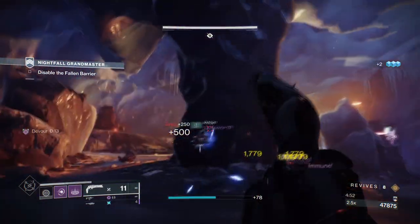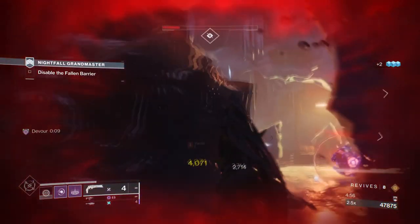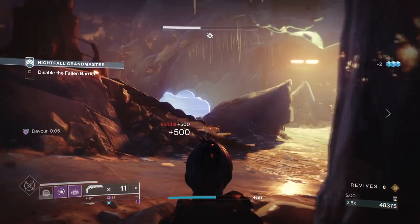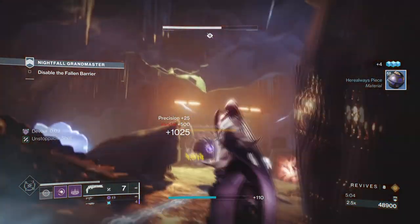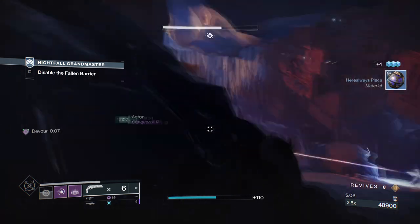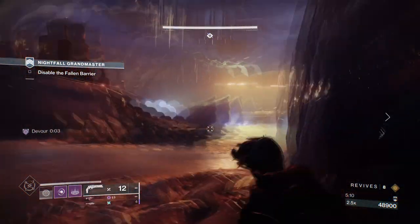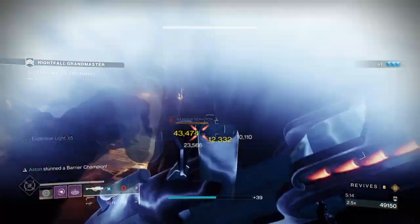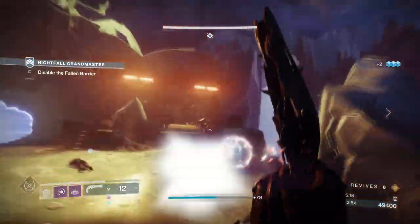Just like the Seekin build we did a while back, this build is going to need to focus on rifts to be successful in endgame, since Boots of the Assembler will be providing additional support with Lumina in hand. I chose void as Child of the Old Gods along with Boots of the Assembler is a great combo in terms of healing and buffing others, while also debuffing targets and giving energy back in return. Compared to solar, you will have a secondary reason to use your rifts more instead of just using them for the boots alone.